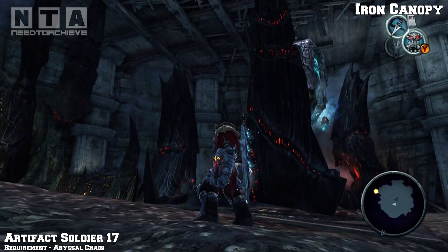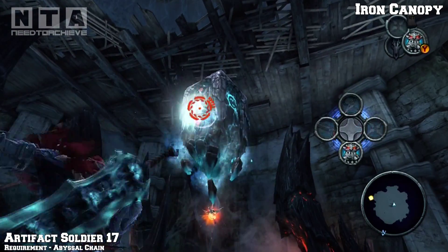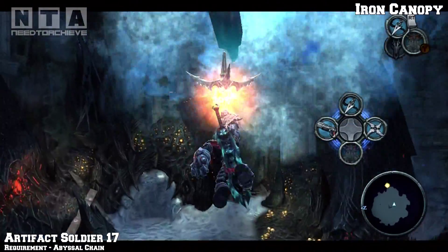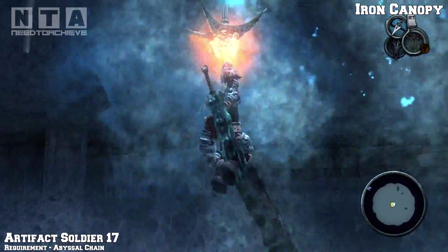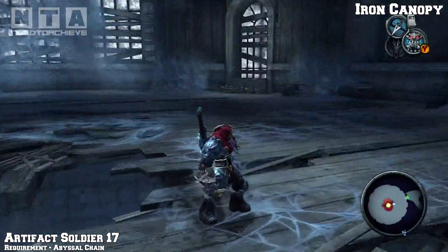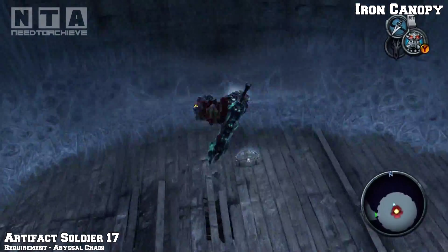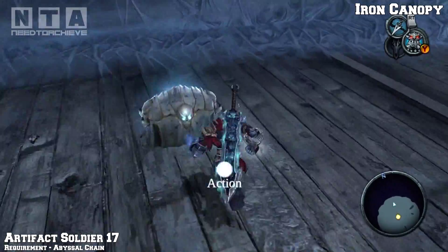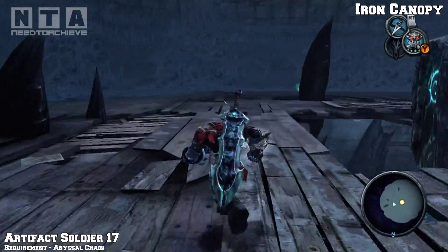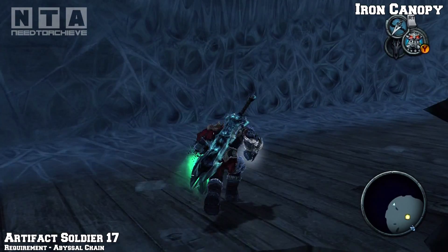Artifact soldier 17 - the requirement is the chain. After you killed the boss, activate this and hook on, go all the way to the very top. Actually you don't have to, but I did anyway - I went to the top then dropped down one floor. You shall see a soul chest, and if you turn around and go to the opposite end you'll find artifact soldier number 17. And that is it for Iron Canopy.